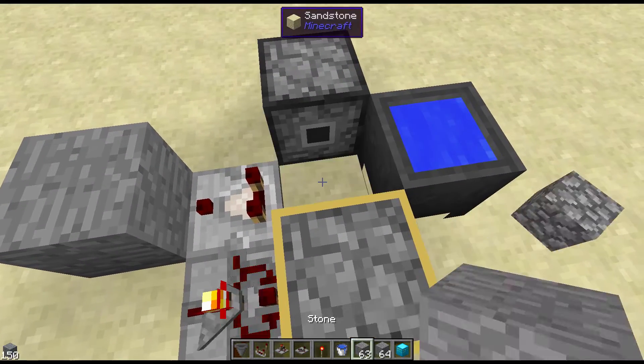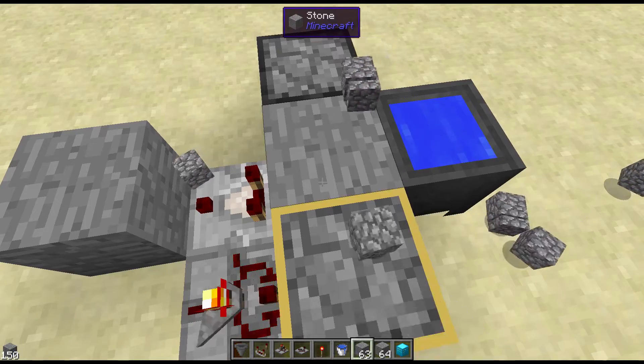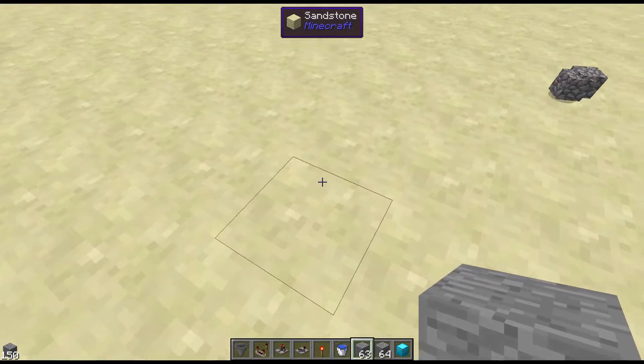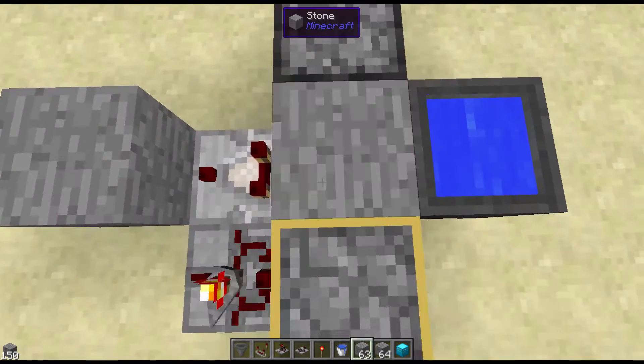So anytime I put a block here, as fast as you can place it, it'll break a block. And that might even be something you want to do — instead of using the auto-placer, just put a timer on and go.